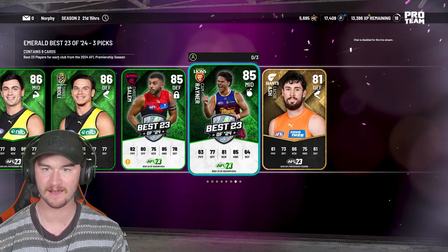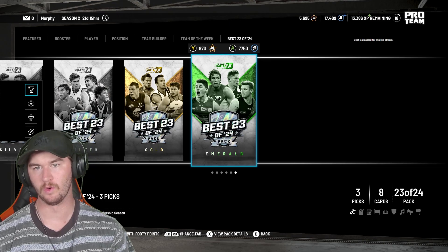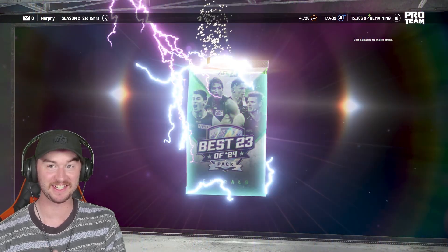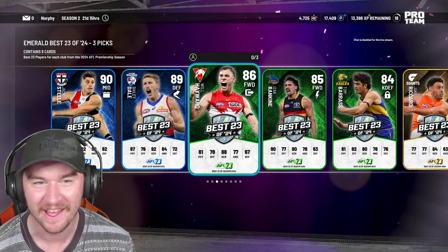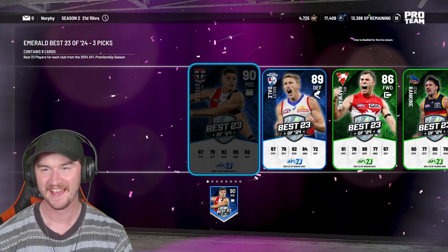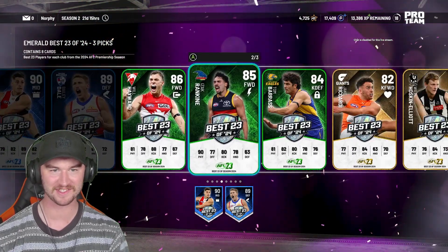We've got three cool cards there — that's great. Who else have we got? We've got Cam Rainer in there. Lots of emeralds in this one — that's good. We're going to take Barry, Darcy, and Rainer. We are just over 5,000 points remaining. I would love to see another diamond — we've seen two already. Can the luck get a little better? It's good though — that is a good one. Bailey Dale at 89, Jack Steele at 90. That is a crazy pack — a two-Sapphire best-of pack. Once again, that is a happy day. All of them are promo cards as well — that is huge.